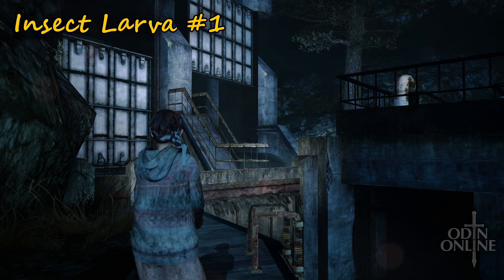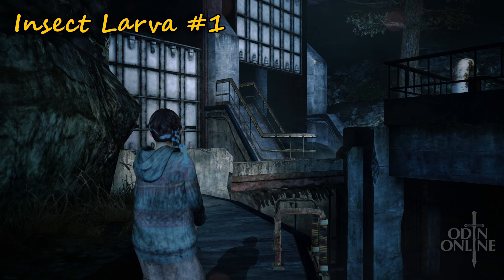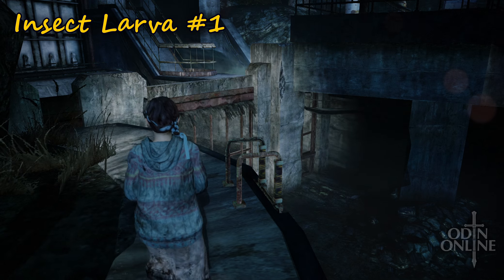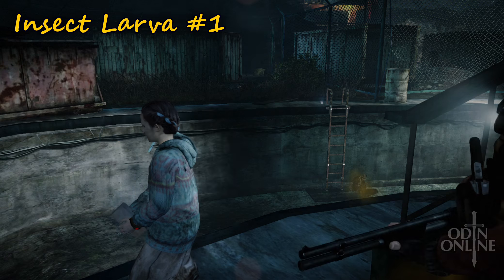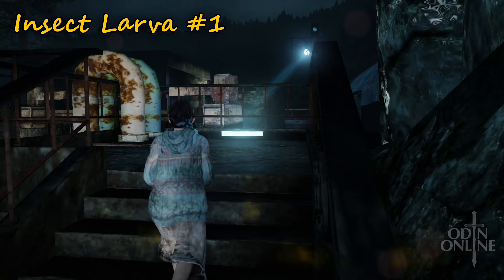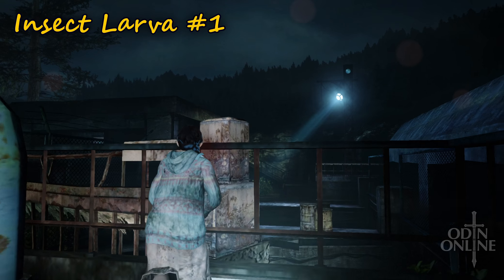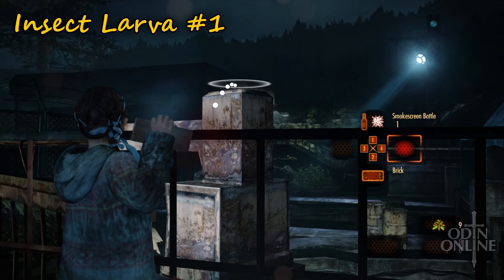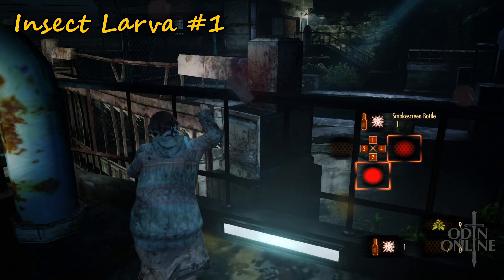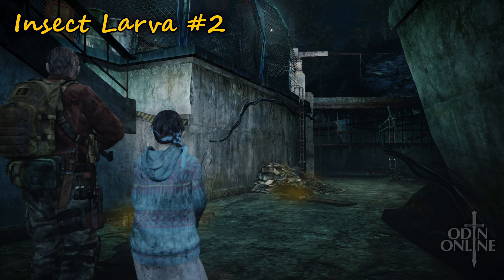The first larvae can only be accessed if you used the lever switch with Claire and Moira — then you can access this part. Just beyond two crates we have larvae number one.